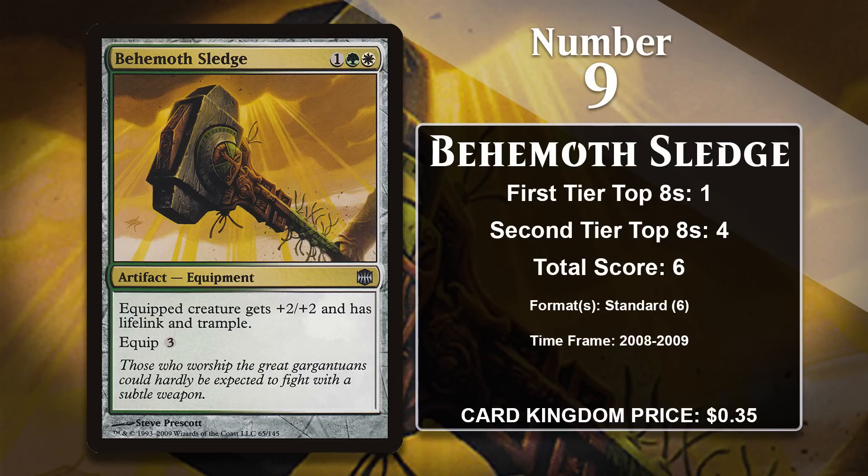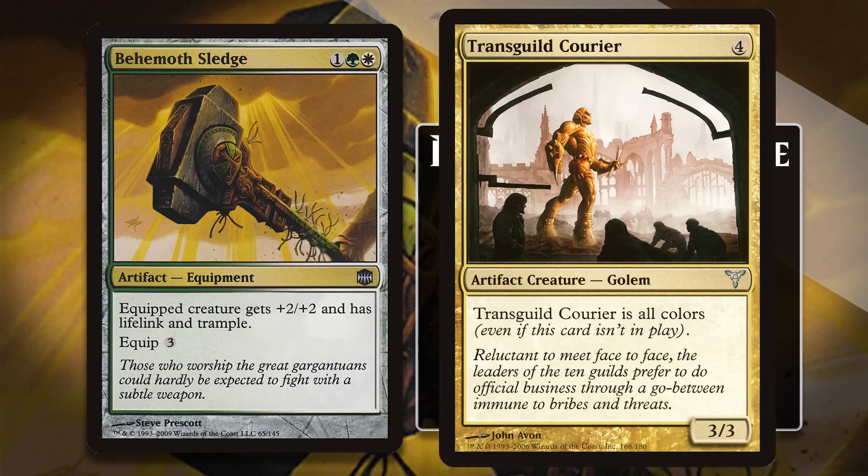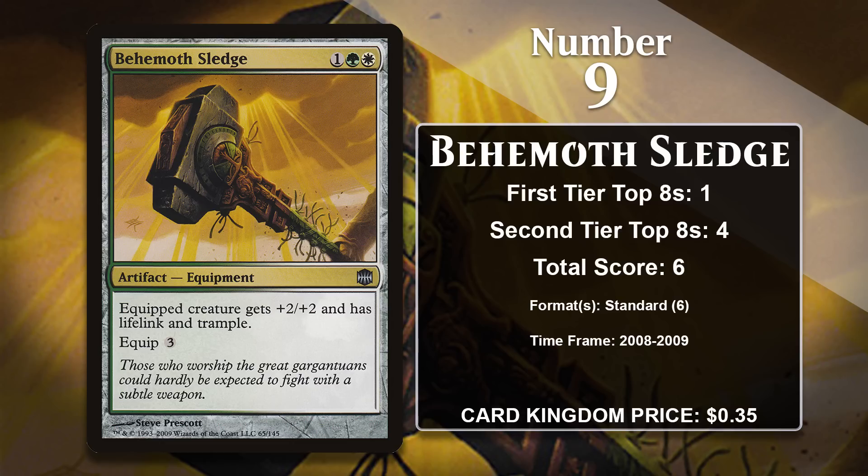At number 9, it is Behemoth Sledge. The Sledge comes from Alara Block, the first block to ever feature colored or multicolored artifacts, and it's really still the set that featured multicolored artifacts the most prominently. Before Alara Block, the only colored artifacts there were, were cards like Transguild Courier that just simply said it was all colors. Unsurprisingly, this list features many cards from Alara Block.